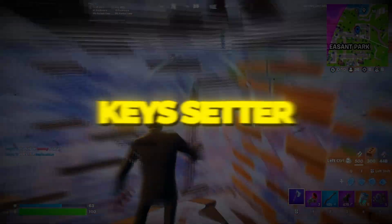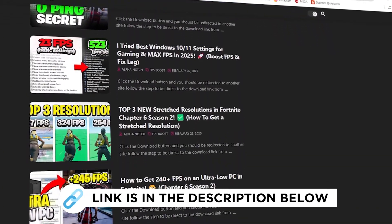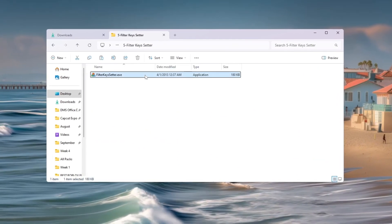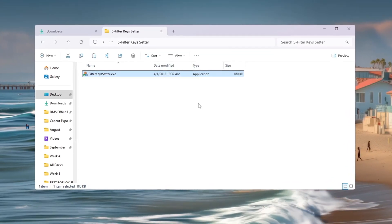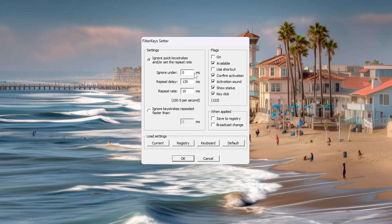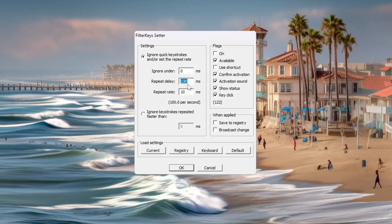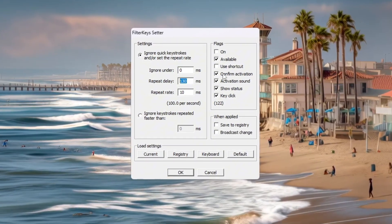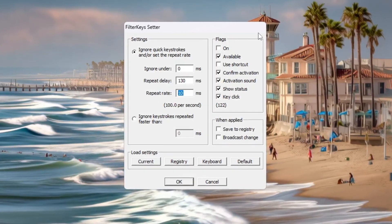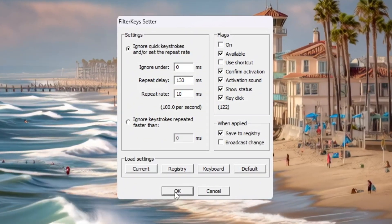Step 6: Make your keyboard faster using Filter Keys Setter for Fortnite. In Fortnite, a fast keyboard response is very important because building and editing needs speed. We use a program called Filter Keys Setter. Open it and change these three settings: Ignore Under — 0 milliseconds, which removes any delay for single key presses; Repeat Delay — 130 milliseconds, which controls how quickly a key repeats when held; Repeat Rate — 10 milliseconds, which makes key repeats faster when you hold keys down. Check the box to enable these settings and click OK. Now your keyboard will respond instantly, helping you move, build, and edit faster while playing Fortnite.